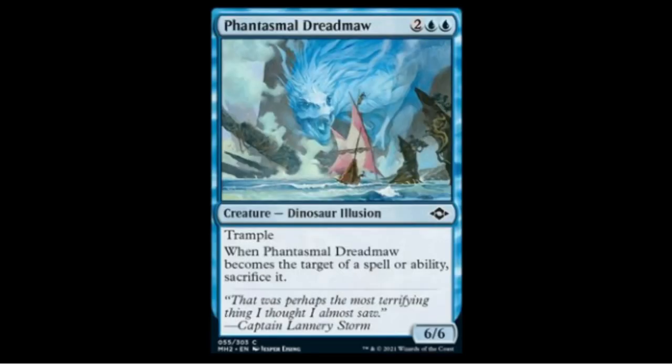We have the Phantasmal Dreadmaw — two blue two colorless — a 6/6 Illusion with trample. Like all blue Illusions, if you target it with a spell or ability you have to sacrifice it, so it won't see Modern play since things get targeted too easily. But in draft this will be a powerhouse and a definite top-tier pick.